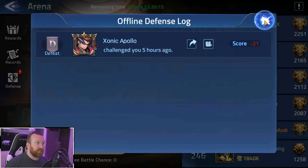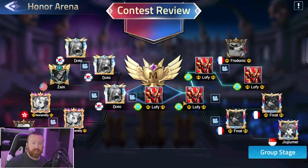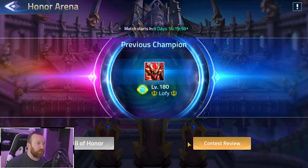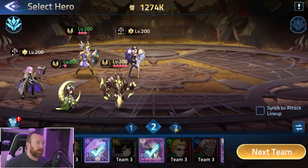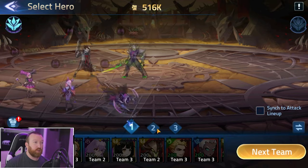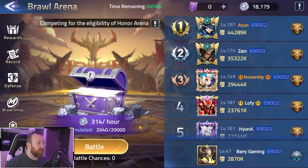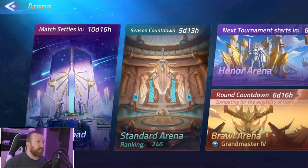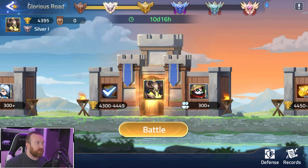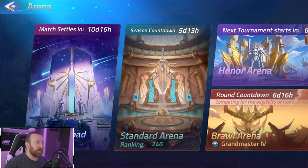Arena has multiple game modes. Standard arena is your five-versus-five lineup. Honor arena is where the strongest accounts fight every month — you can even wager on those battles. Brawl arena is three lineups versus three lineups where you need to win two out of three. In the early game, put all your power across two teams and let the third be fodder. You also earn brawl points for the brawl shop. There's also a special event called Glorious Road, similar to brawl arena but with tiered advancement and bonus rewards.